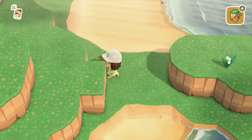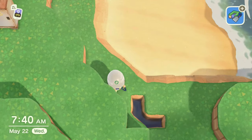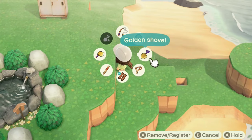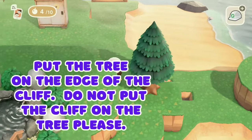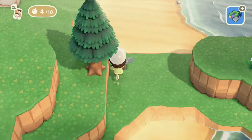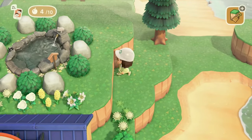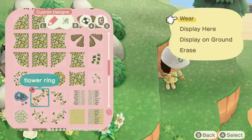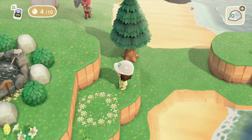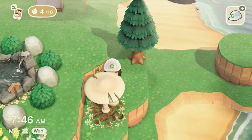I wanted to extend the terraforming out just a little bit because I didn't want it to be so straight around that area. Of course I need a cliff tree — if you've never done a cliff tree, you just make a right angle, do the water little thing right there, and put the cliff on the edge of the tree. I'll make a little video for those of you who have asked. Cliff trees are a really helpful tool to have in your arsenal of decorating.